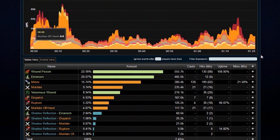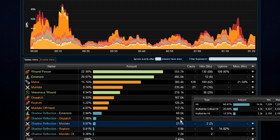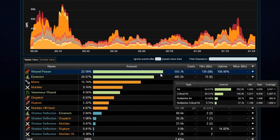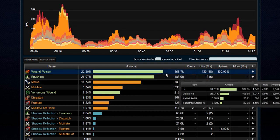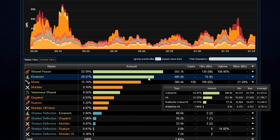Let's break down this encounter — it was a minute and 20 seconds. At the beginning we were at 85,000 DPS with Shadow Reflection and Vendetta rolling. Shadow Reflection was putting out some okay damage, dealing around 110,000 in our opener, which is pretty significant considering a player's health pool is around 330,000 with stamina buff. At the top of our list is Wound Poison dealing 23% of our damage, Melee dealt 15%, and it's really nice to see Envenom this far up on the list.